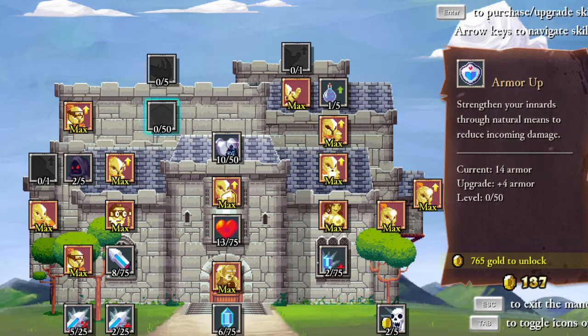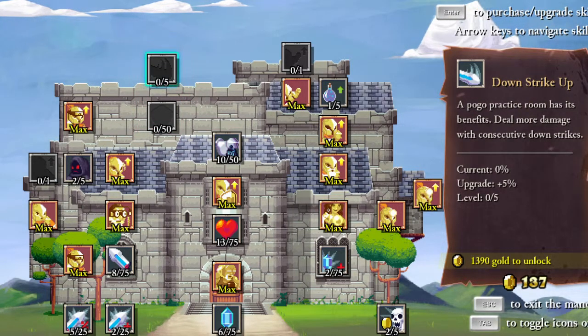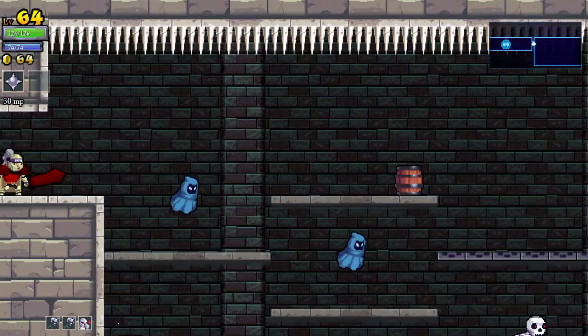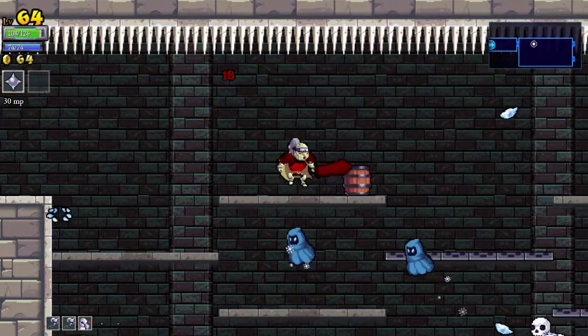What the hell's going on? Armour up, strengthen your innards — oh, that seems handy. And downstrike up: "A pogo practice room has its benefits. Deal more damage with consecutive downstrikes." Consecutive downstrikes? How do you do consecutive downstrikes? So Hulkage is the next class to look for. I want to try these consecutive downstrikes.